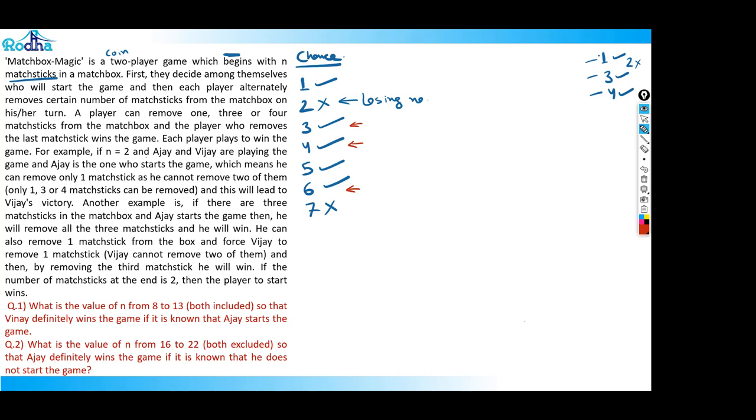If there are six coins and it's the opponent's chance, they pick four coins and bring the game to two coins for me, and I lose. So seven is confirmed as a losing number. At eight coins, it is a winning number because I pick one coin, handing over seven — a losing number — to you, and you will lose the game.